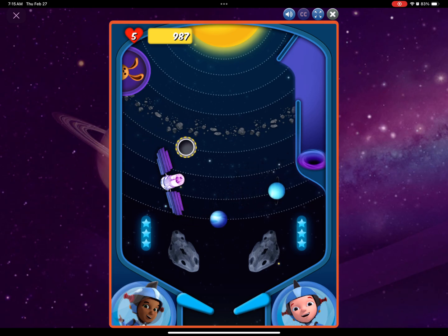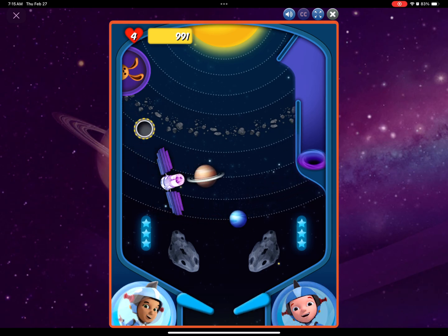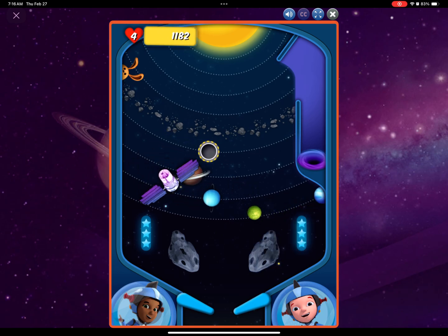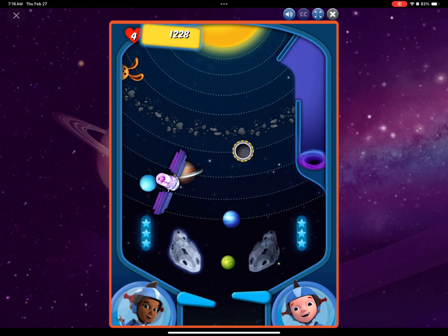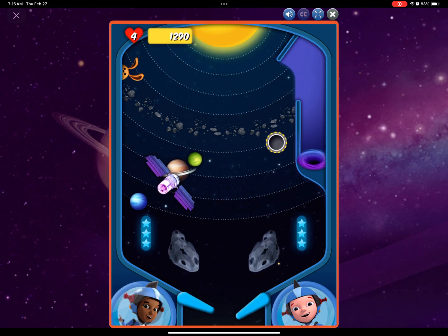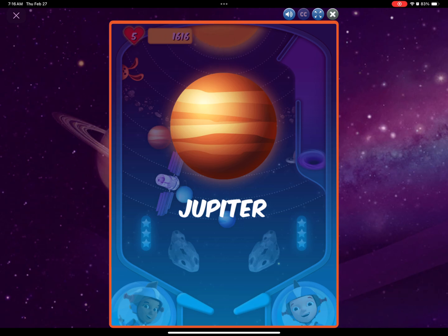Next up, Jupiter, the fifth planet from the sun. Three... Two... One... Excelsior! It's a launch ship! Great work! Jupiter! How does Jupiter hold up its pants? With an asteroid belt!